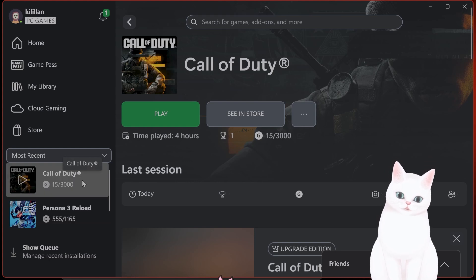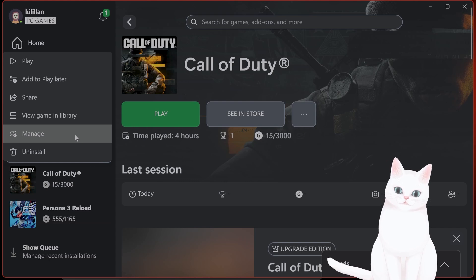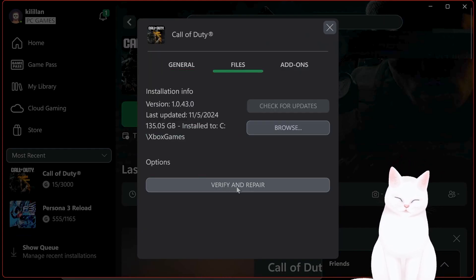If you've done all of these steps and it still isn't working, you can right-click on Call of Duty, go to Files, hit Verify and Repair, and see if this repairs any kind of corruption you might have.